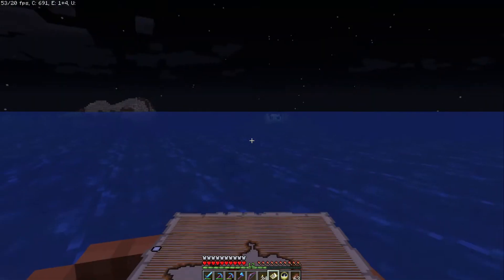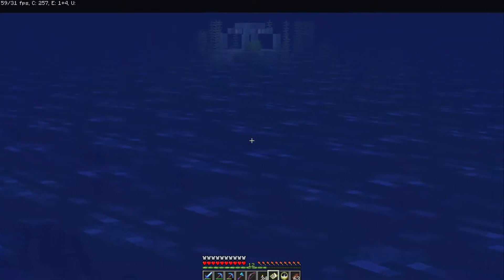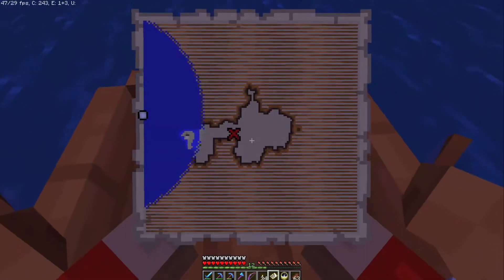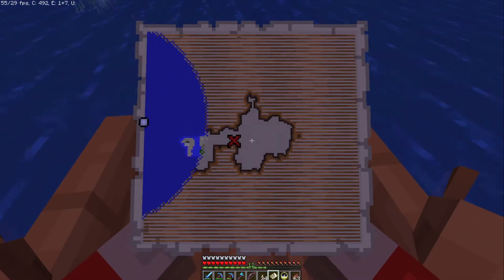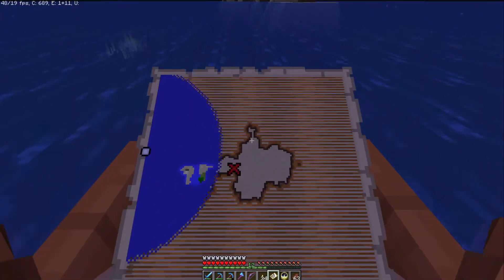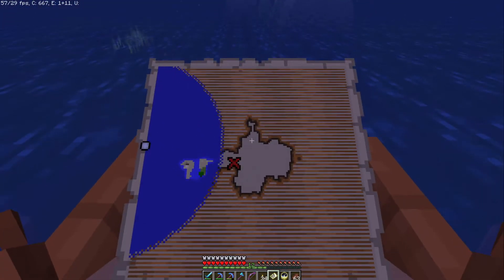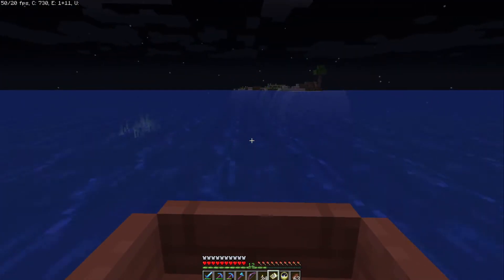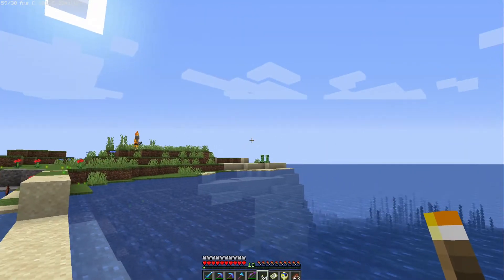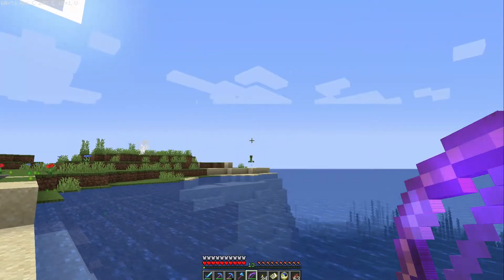Quick stop guys — look at that, that is an ocean monument. We're not messing with that today, but that is something that's going to be very cool later on for a different episode. Notice we are now starting to see the map turn colors because we are actually loading up these chunks. As you load up chunks, the map will start coming alive. There's an island straight ahead — chances are this island is going to be part of this map. It's daytime now, just a couple creepers. So we're going to start getting ready to dig for this treasure.